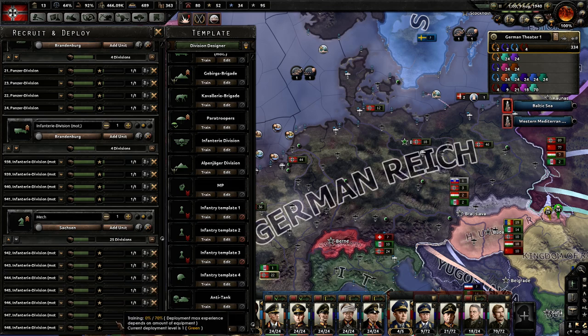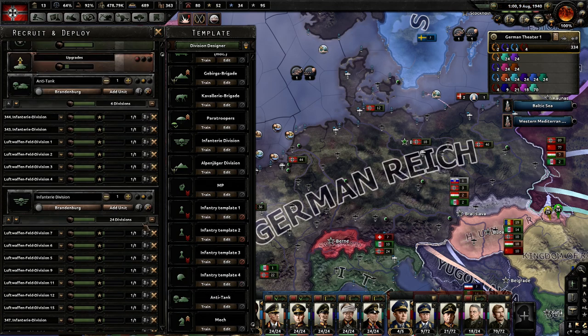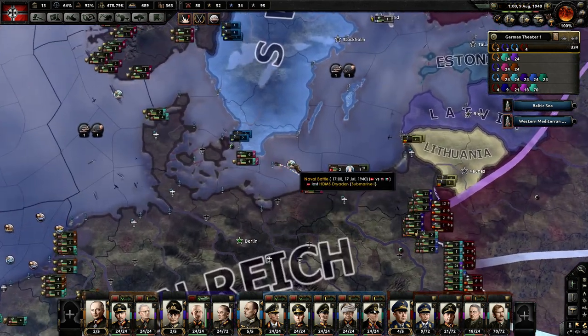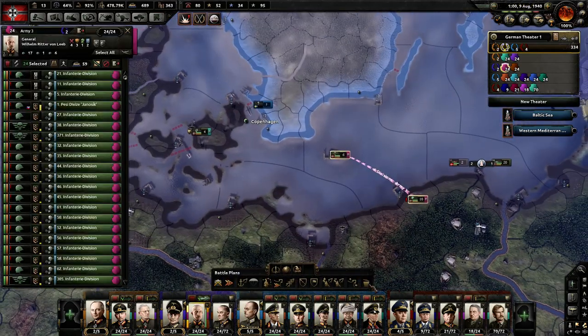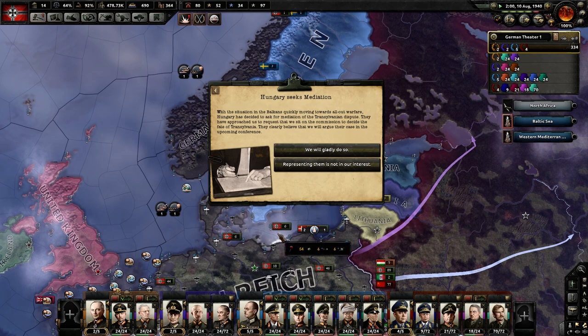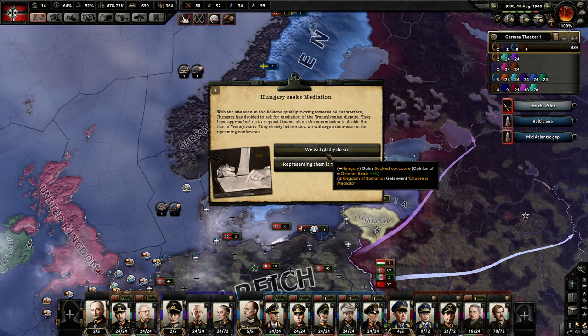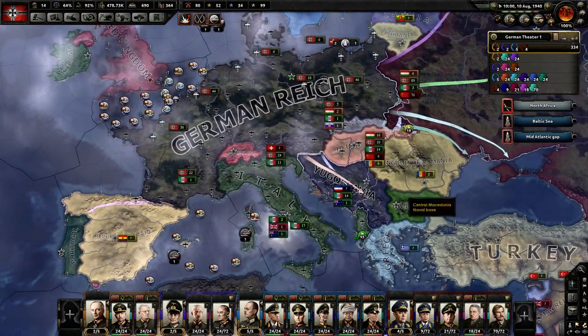We'll get a whole army of mechanized forces out there — it's probably only going to take me like five years. Alright, we got a lot of guys just hanging out there. Ritter von Lieb, get all your boys back. Hungary seeks mediation — with the Balkans quickly moving towards all-out warfare, Hungary has decided to ask for mediation of the Transylvanian dispute. They've approached us to request that we sit on the commission to decide the fate of Transylvania. Since they're in the Axis, I'm going to have to go with Hungary.